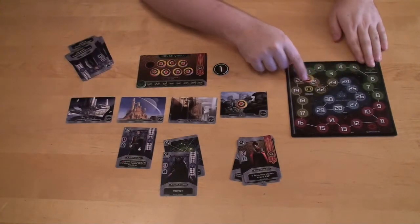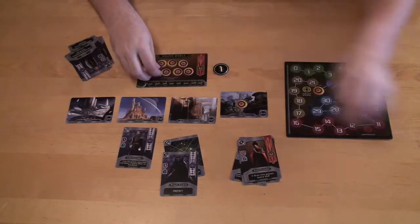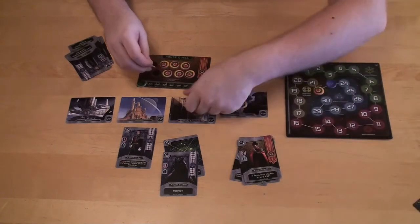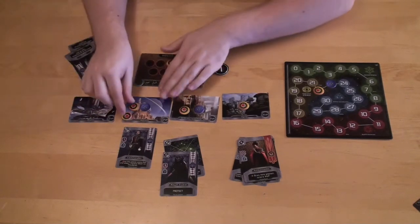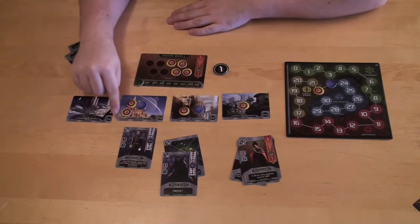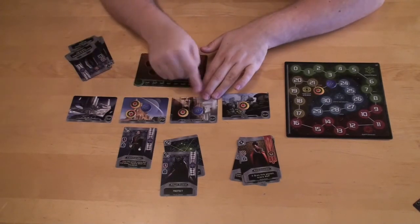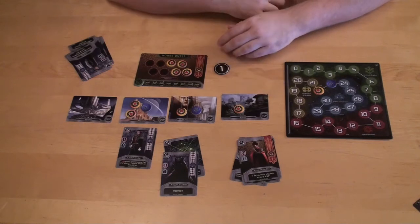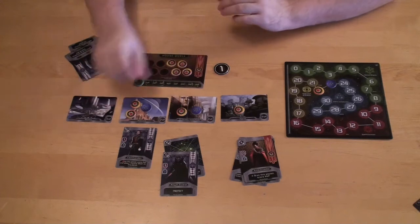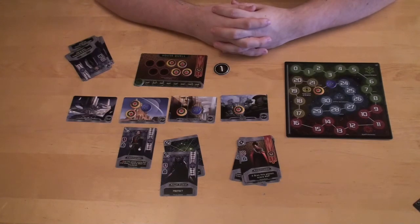You continue until someone reaches 20 points and triggers end-of-game scoring. Each planet's command tokens are checked: if you have the majority, you score that planet's points again. Ties result in no points. You also score one point per command token you have in total. For example, I might score two points from one planet, four from another, plus four individual tokens — and blue scores two tokens. Whoever has the most points wins Imperious.